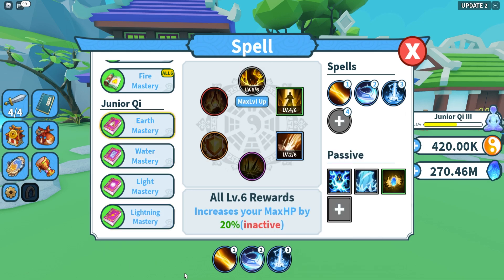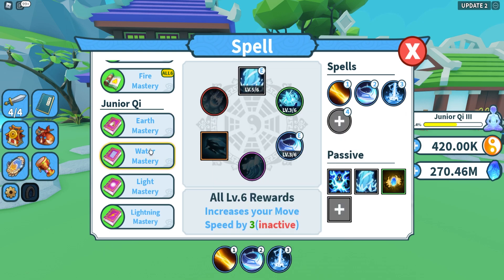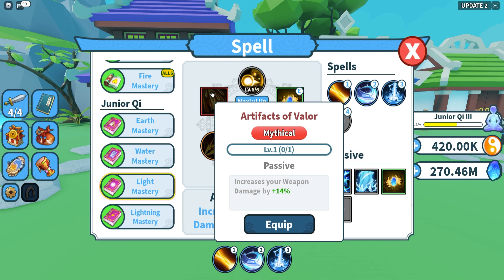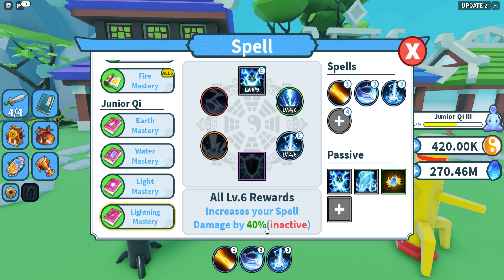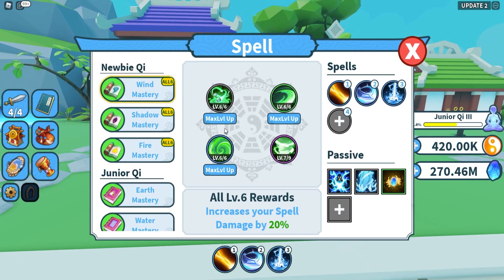There's a whole bunch of passives, and as you can see here on the junior key category — the second category — you have basically much better spells. You have epics, legendaries, and you also have mythicals. Mythicals I assume are super super rare to get, but they are completely bonkers. See this one does 5 million damage, which is absolutely crazy. Here you have a mythical passive which increases your weapon damage by 14%, which is a lot. Besides having six spells right here instead of four, leveling them will be much much harder, and once you level them all to level 6 you get a 40% damage increase, as opposed to 20% on the first tier.